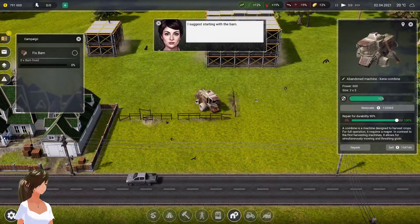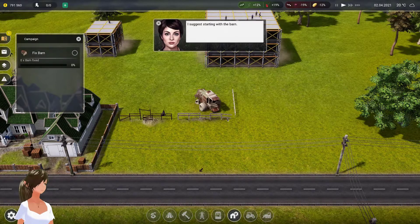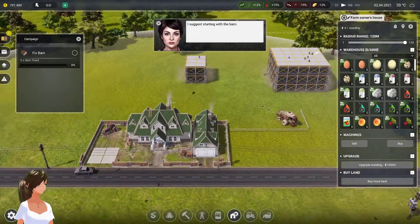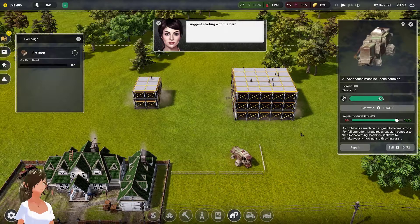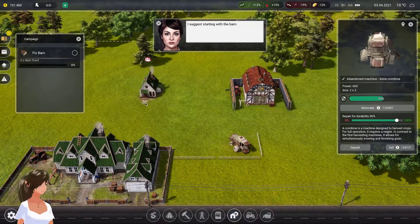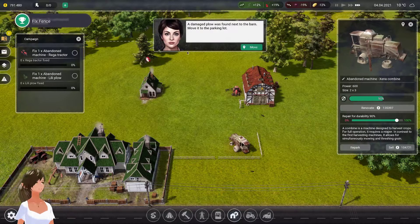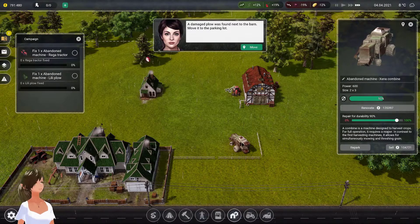We also need to renovate all these fences. I don't remember where the road is so we have to figure that out. A damaged plow is found next to the barn - move it to the parking lot. All right.